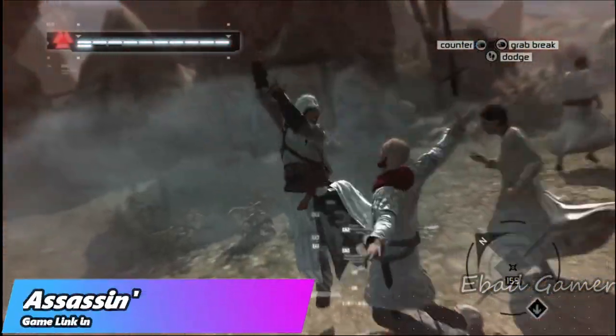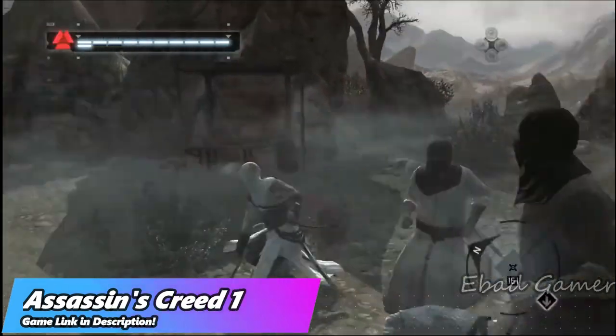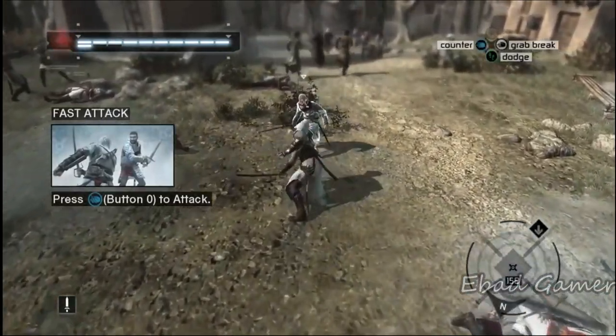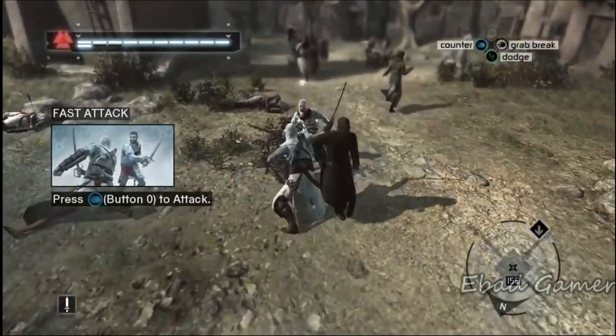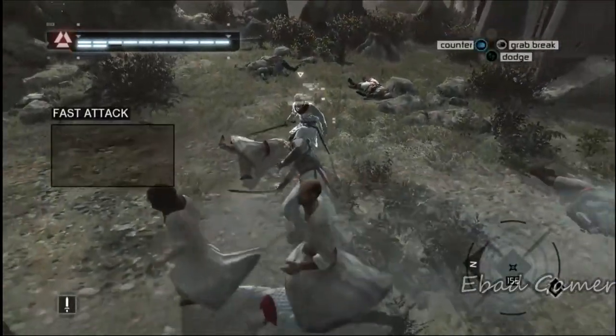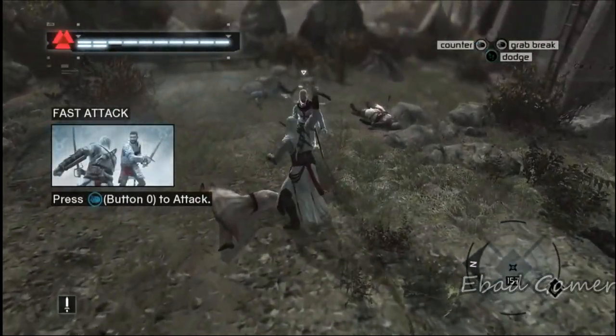Next game is Assassin's Creed 1, an open world exploring game. The main character Altair is an assassin. The leader of assassins, Al Mualim, gives missions to Altair which he has to complete. Altair has skills in combat, parkour, and climbing. You can see the gameplay.